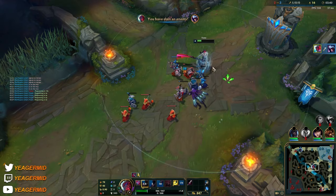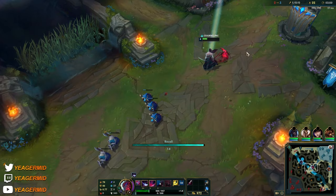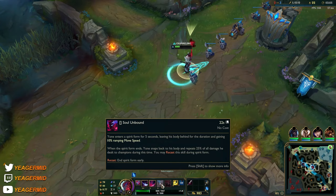You can use this E ability to buy yourself time, but never try to use it to escape because you cannot - it is always going to drag you back to the initial E position.